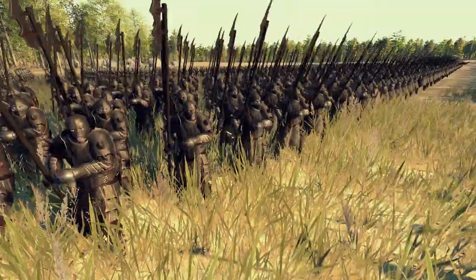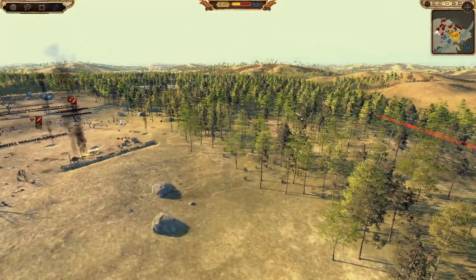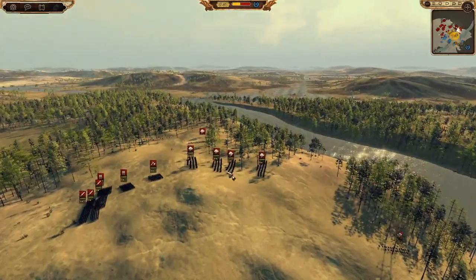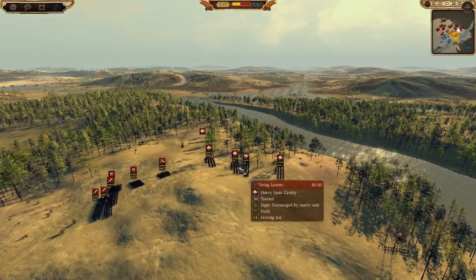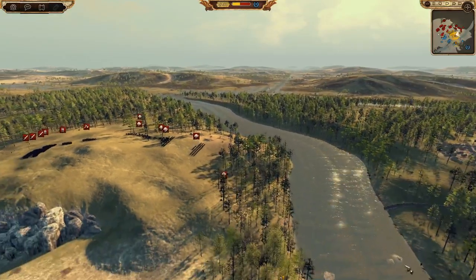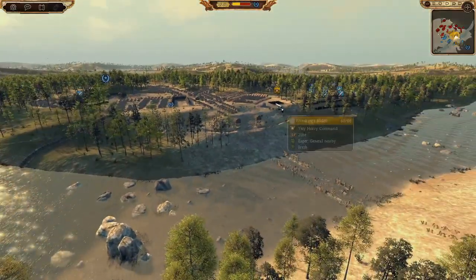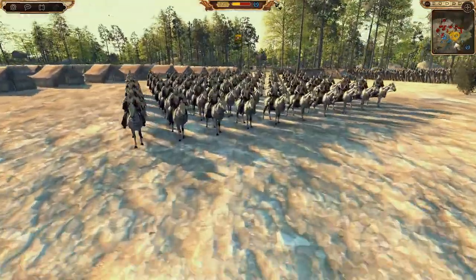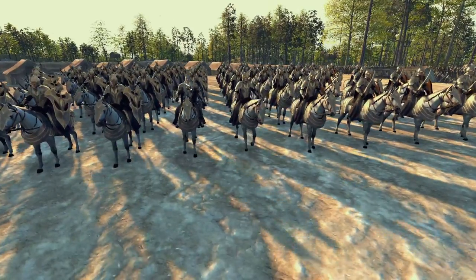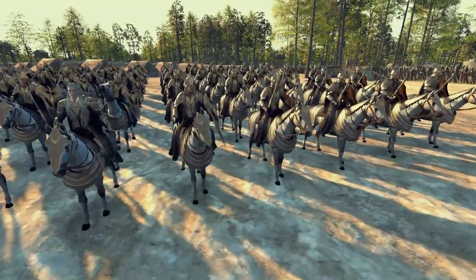Mordor's most elite infantry — arguably their cavalry is better. The Servants of the Eye are somewhere in the forest. Look at all this Easterling cavalry coming around — that's insane! The elves don't have much cavalry; they have the Elven Kings unit which is the general I didn't show yet. This is supposed to be Thranduil actually, it kind of looks like him. The cavalry does look awesome — silver armor, horses armored up.